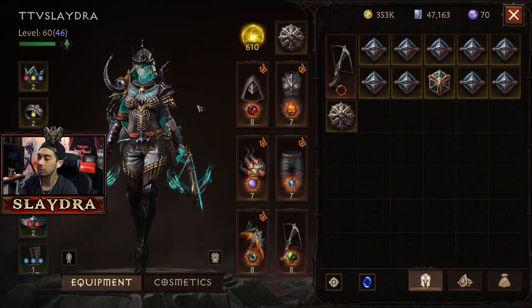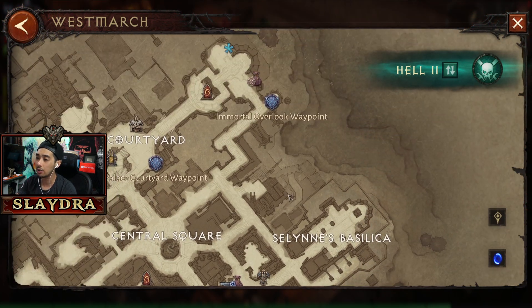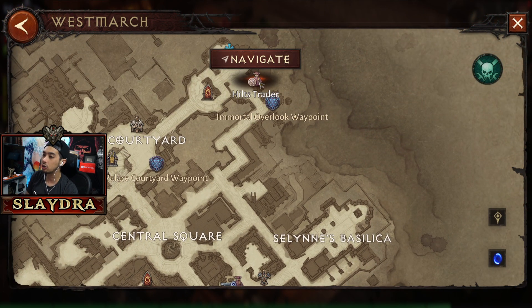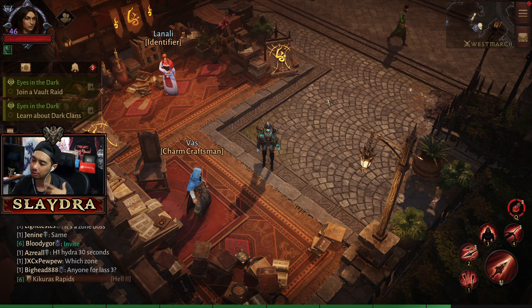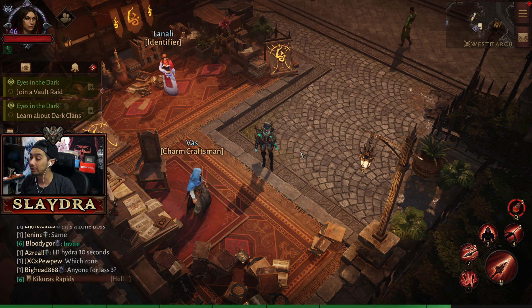So first off, how do you get Charms? You can acquire Charms multiple different ways, but an easy way for most people is to go over to the Hilt Trader. You can purchase these every once in a while and just get your Charms through that. There are also alternate ways — just by completing stuff in the game, you'll also get Charms as a reward.